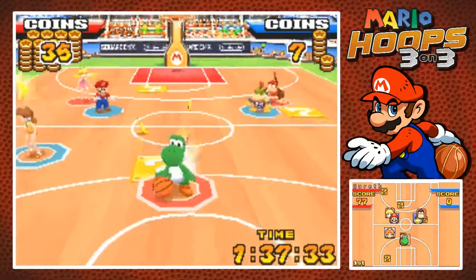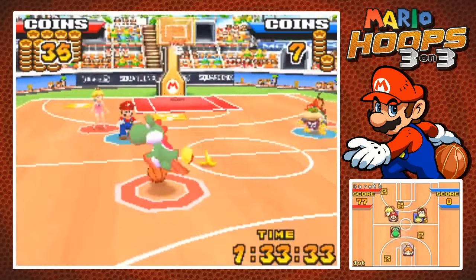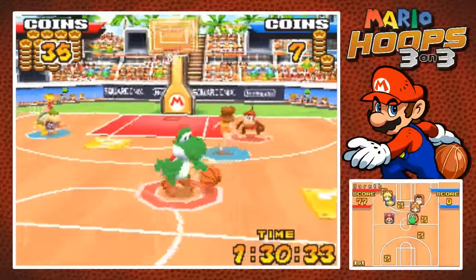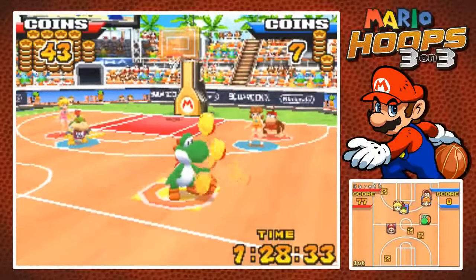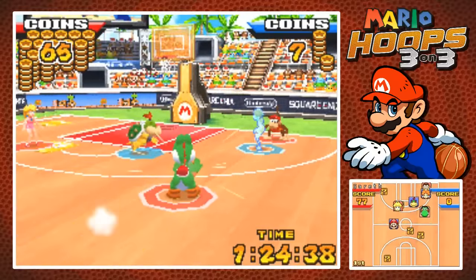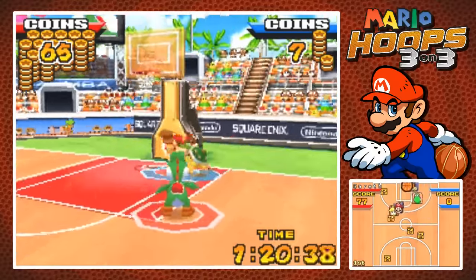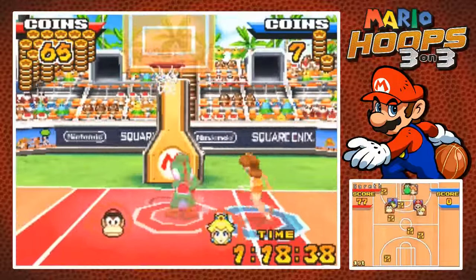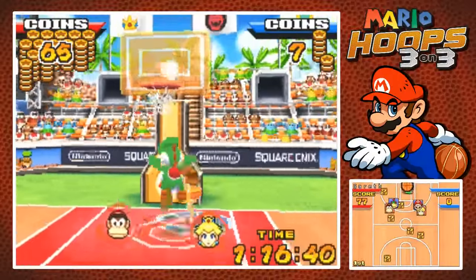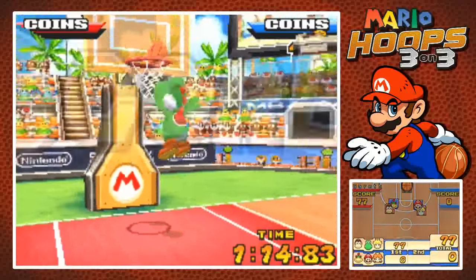Whenever you score a basket, depending on what kind of score you make, it'll give you a certain amount of coins. If it's like a three-pointer, you get 30 coins, I believe. You can hold down and charge up and then swipe up for a more accurate shot. You can go for an alley-oop — that's an alley-oop. I mean, it's your own alley-oop, but it's an alley-oop nonetheless.